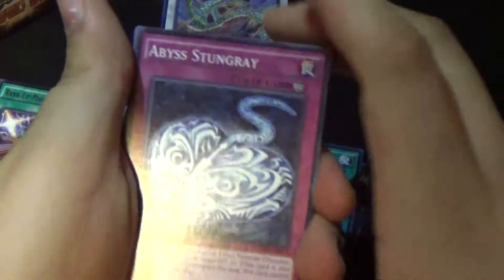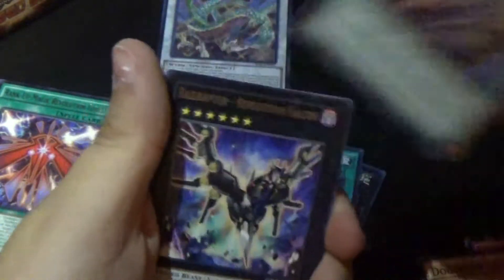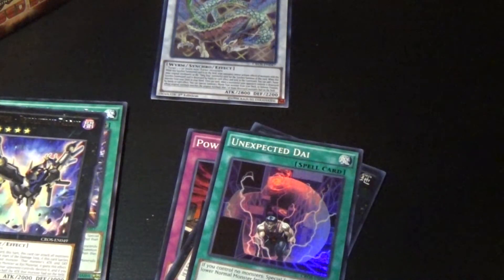Last pack on the right side: Abyss Stunray, Ockthros, Mimicrae Lanius, Fright for the Factory, Raid Raptor Revolution Falcon, Pendulum Rising, Recasting, Big Warge, Fluffle Crane. Hopefully the other side is just going to be so much better than this. I don't want this to be a bad opening.